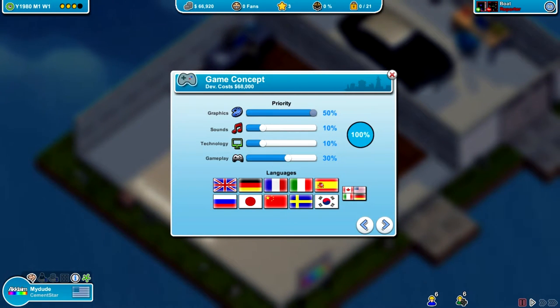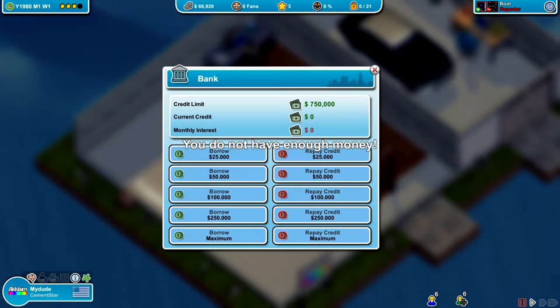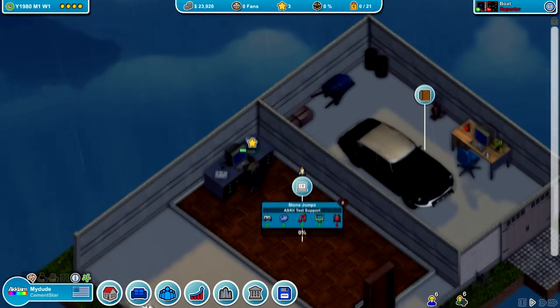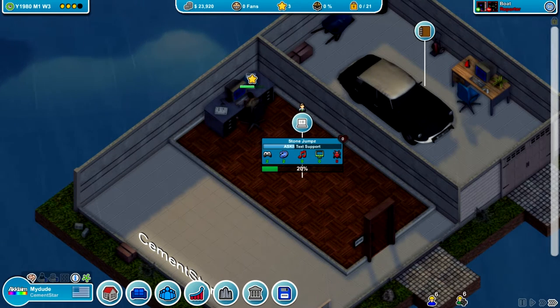Creating a profitable company in Mad Games Tycoon is achieved with relative ease. Multi-platform becomes available early, and console development becomes available from day one. Console development earns considerably more income than game development but requires more investment. Researching topics, features, genres, and more are required to improve developed games within your studio.